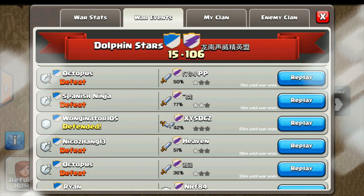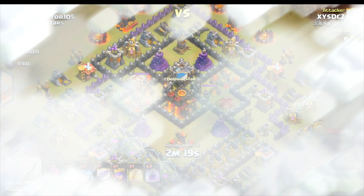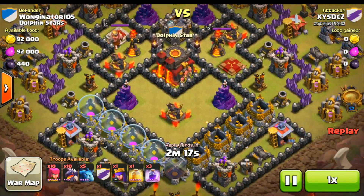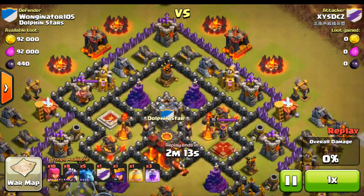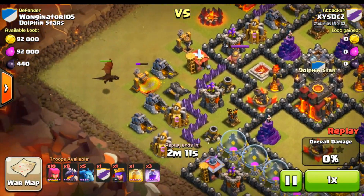And this was a 42%. I'm kind of curious what the attack was. So he's using dragons and it looks like they're pretty low level. He's obviously a Town Hall nine. So this is a Town Hall nine versus a Town Hall ten. This is going to be super intense.